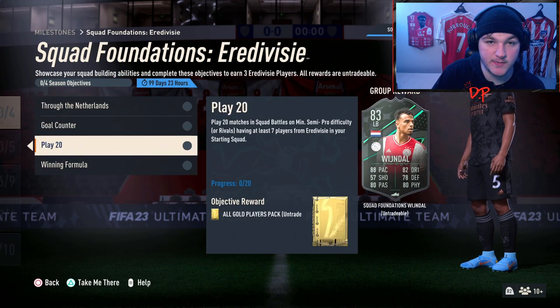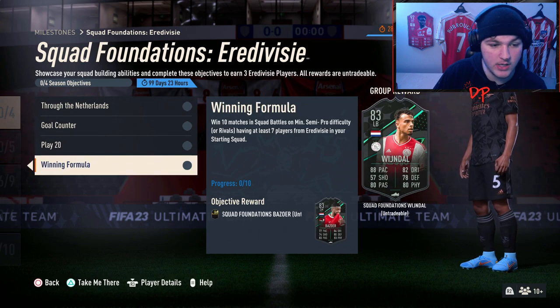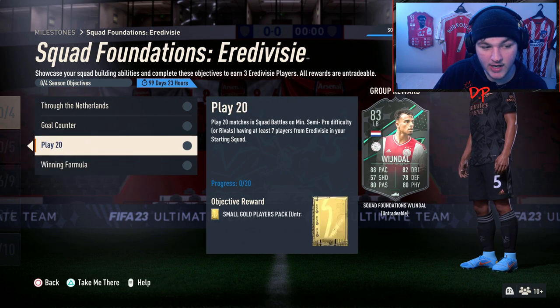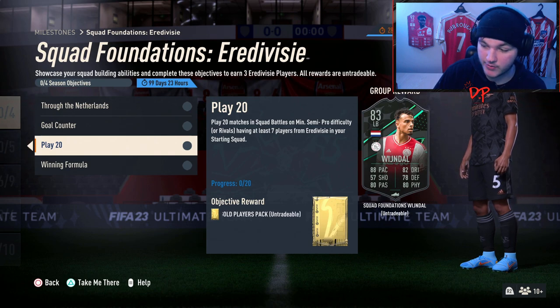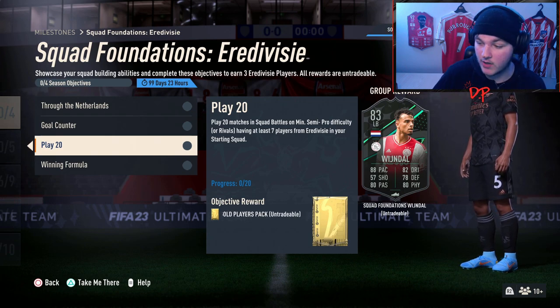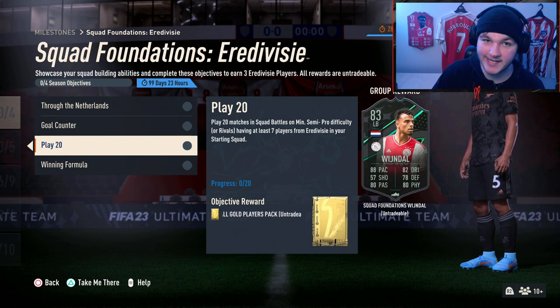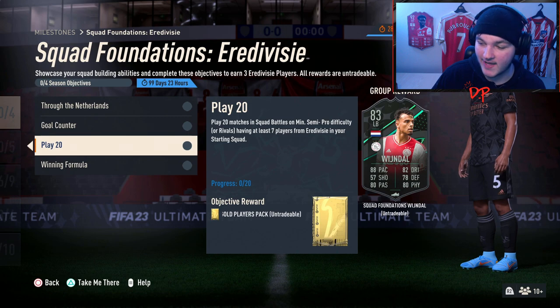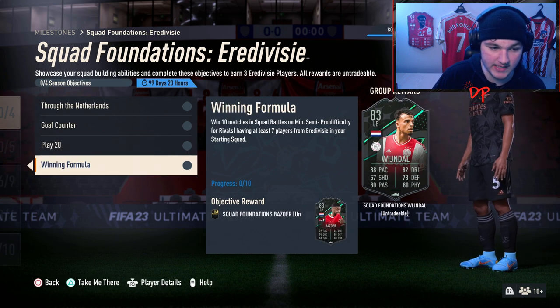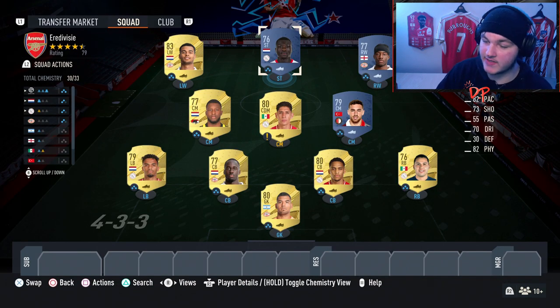It's probably smarter to do it in Squad Battles. For today's guide we'll base everything in Squad Battles, but the tips and tricks apply to rivals too. You've also got to win 10 matches, so you need to win half of them. Rivals does have that rage-quit factor. It all comes down to what division you're in — if you're in division six or lower you could give it a go, but division four or three onwards it starts getting sweaty. I'd probably not branch away from your main team for Eredivisie objectives there.